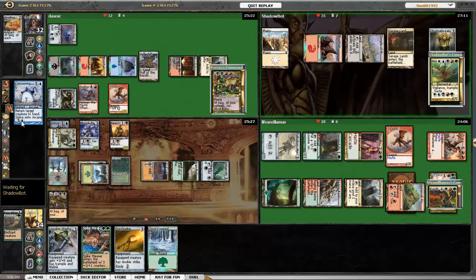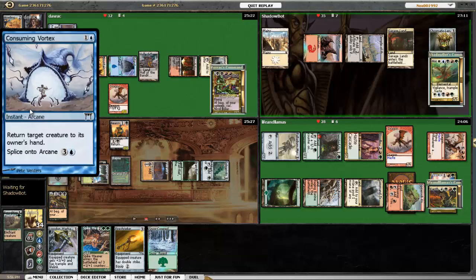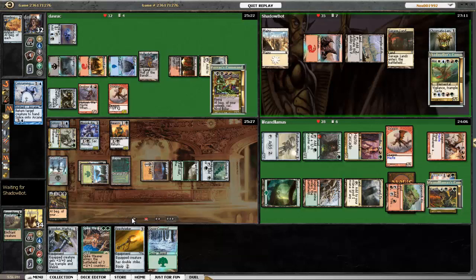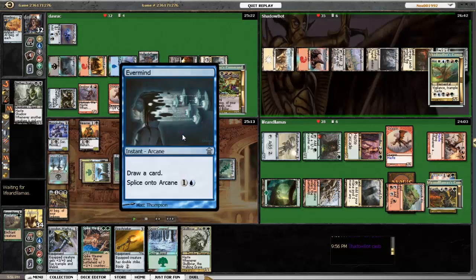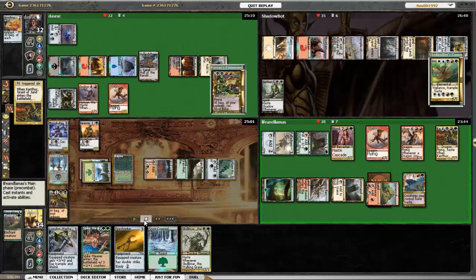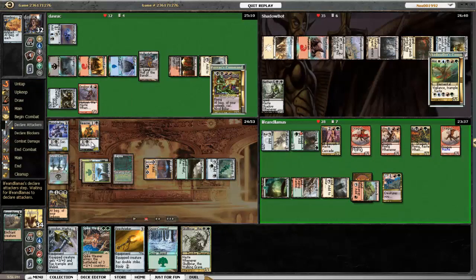Horde of Notions does something pretty interesting — he plays Consuming Vortex, bouncing Skullbriar. But the best part is, since Consuming Vortex is an old arcane spell, he splices Evermind onto it. I've got to give that guy major props for playing that card. So he's an arcane spirit deck, it looks like. Karthas is going to come out to play. Basically I'm not much of a threat at all. Bolas has Wormcoil Engine, Horde isn't all that over-the-top powerful, and I just lost all the counters on Skullbriar. Sad times. It looks like Bolas and Karthas are just going to go after each other — battle of the dragons.